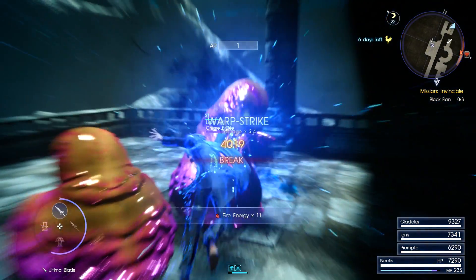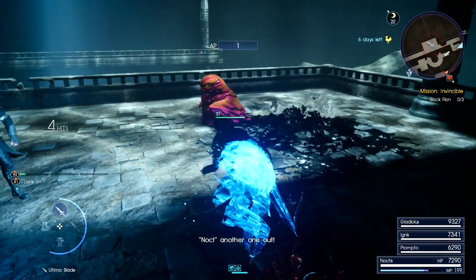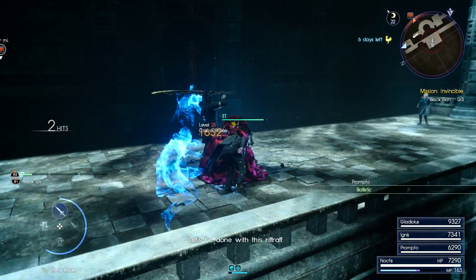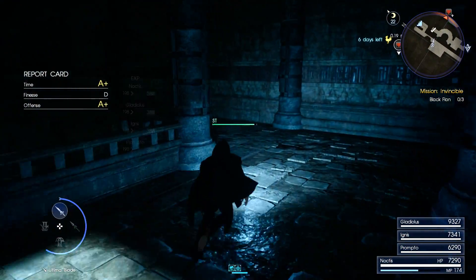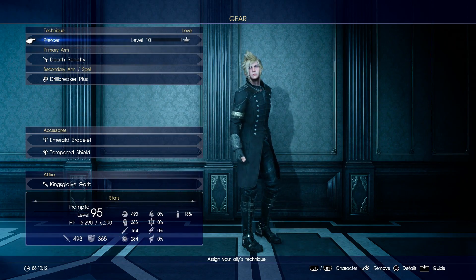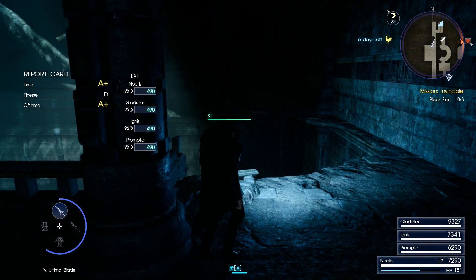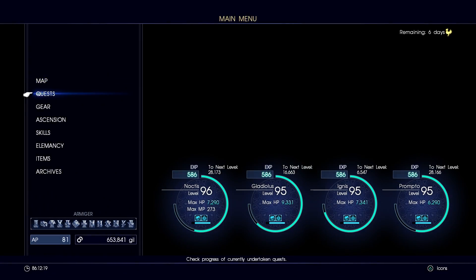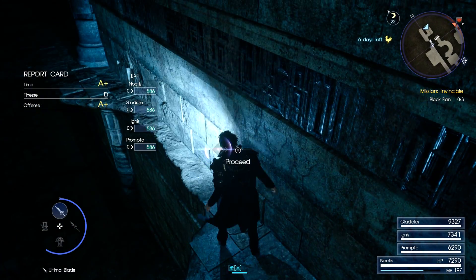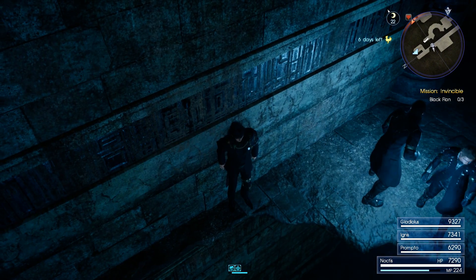I'll just blow right through this little dungeon. Might as well get some AP while I'm at it — free AP. You can see this food is just making me do some massive damage. I've got a whole lot of health. Gladiolus is actually getting close to cap. I also never actually set my techniques — Prompto's Piercer is good, and we're going to switch out Overwhelm for Enhancement, at least temporarily to see how it works out. Impulse is really strong too, but really only useful for AoE.